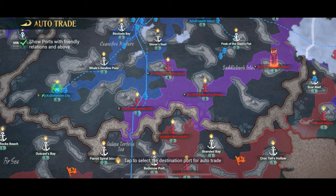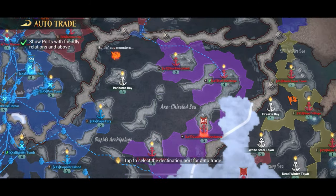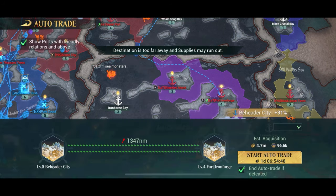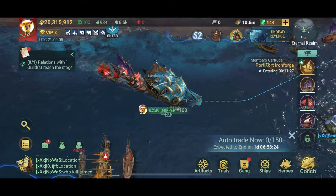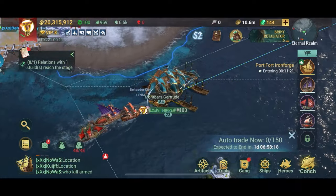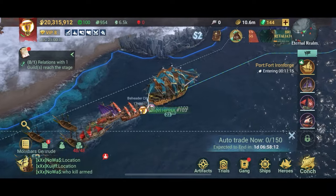We go into the trading post, click the auto trade button, then find the port that wants to buy our Bayleaf — Ironforge, which is pretty far but not too far. Click it, set it as the target, and you can see that if you keep doing this for one day you'd make 4.7 million. I'll only do it for five hours but I'll still make about a million. Then you just start going and you can log out of the game — the ship will make money for you while you're away. It's an easy way to make gold and doesn't take much effort.